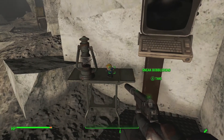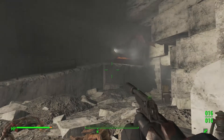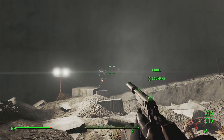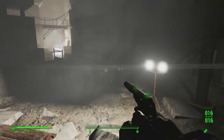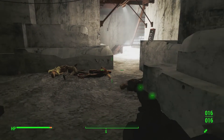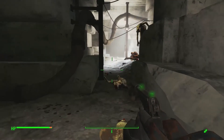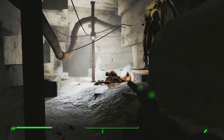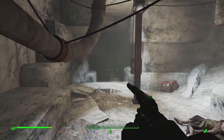Here at the Dunwich Borers we have the sneak bobblehead. It's all the way down by terminal number four - kind of a pain to get to. I'd rate it a little higher on the annoyance scale than the charisma bobblehead. The charisma requires more to do, but this one's just a pain - look at all this mess.